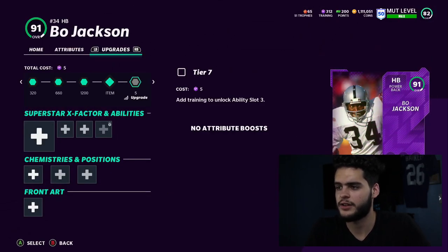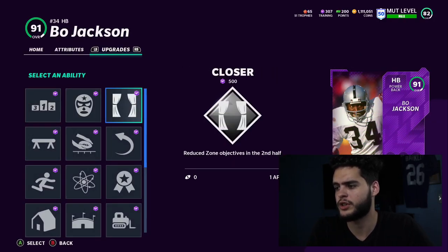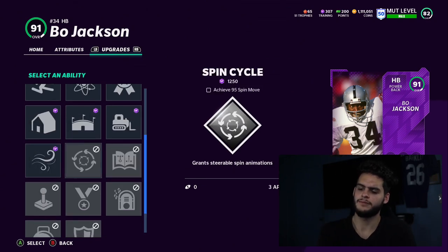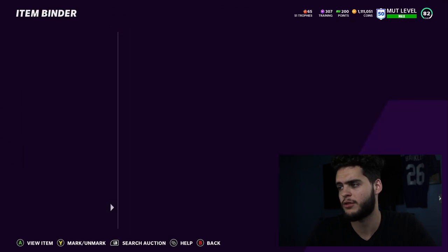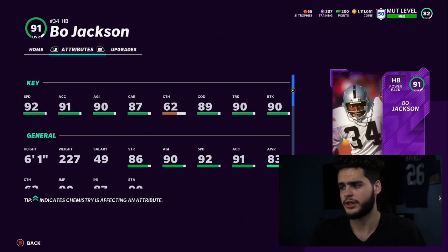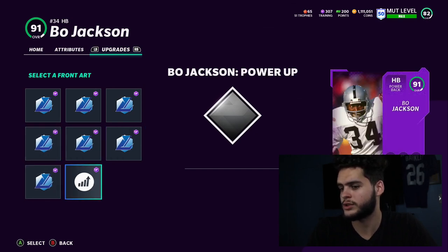For abilities, Bo Jackson can get Bad Bruiser, which is super good, Reach for it, Balance Beam which I really like, Leap Frog which is great this year, Bulldozer, and Second Wind. For Spin Cycle, Jukebox, or similar abilities he'd need to be 95 overall, or 90 juke — so basically his next card tier. He's faster than Barry Sanders by one speed point, but Barry is better in acceleration, agility, carrying, catching, and break tackle.